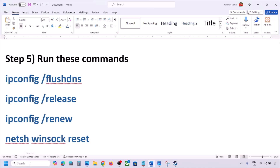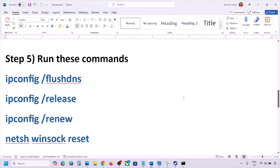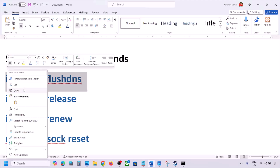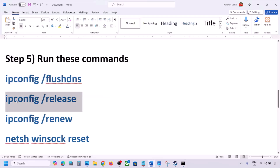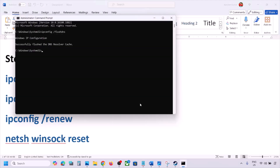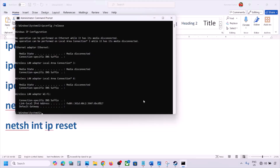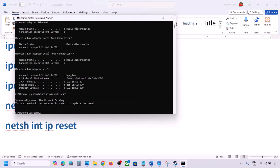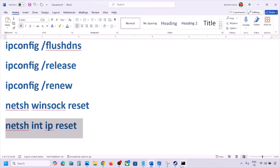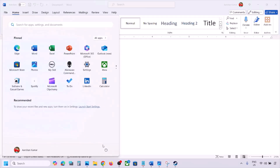Still not working? The next step is to run network reset commands — these commands are provided in the video description. Type CMD in the Windows search box, right-click on Command Prompt, and click Run as Administrator, then click Yes. Copy and paste each command one by one, hitting the Enter key after each one. Run all five commands this way.